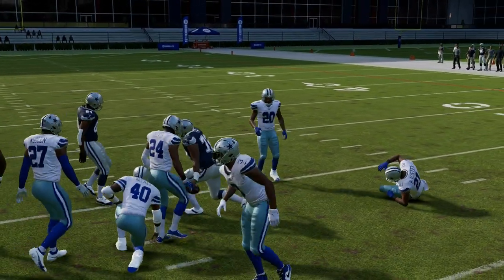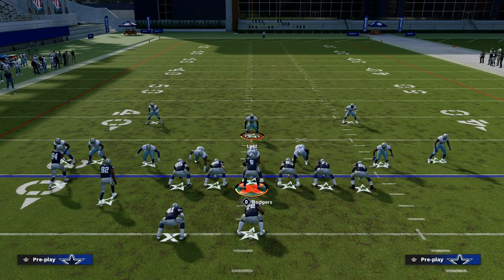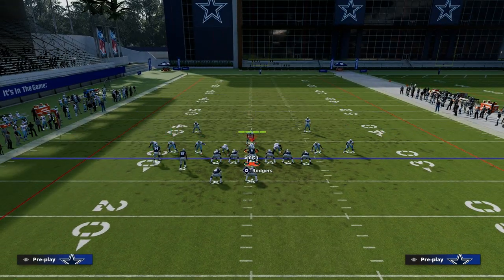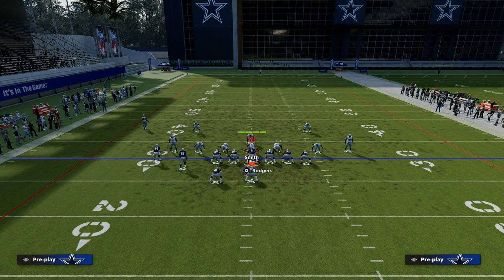This is where this play is really good if you don't have a backfield master fullback. If you don't have a backfield master fullback or a hot route master quarterback, what you can do to get the same kind of effect, especially against zone, is just wheel the fullback.